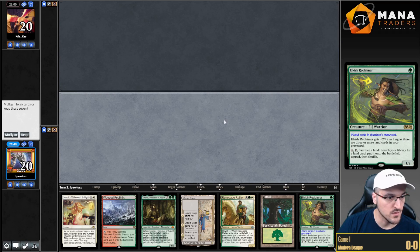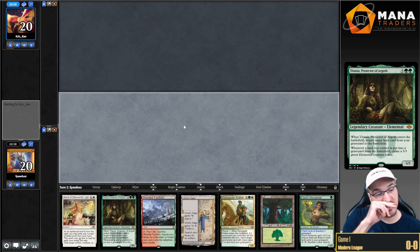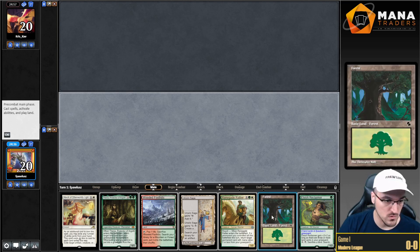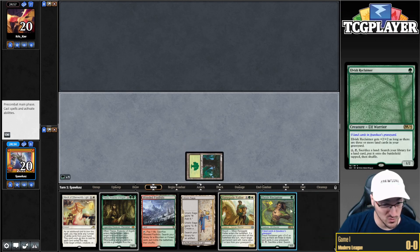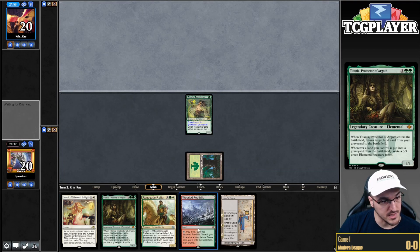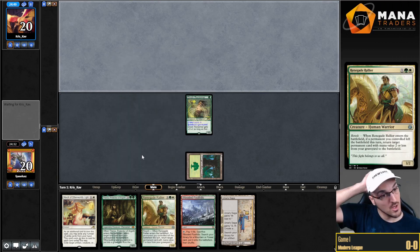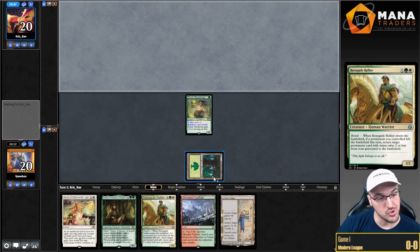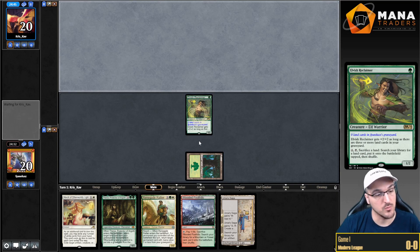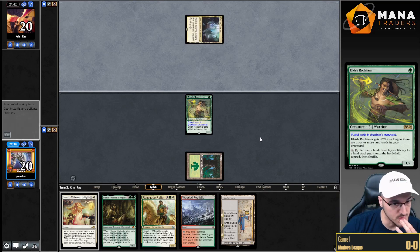Alright, round one. Turn one Reclaimer — don't mind if I do. So we can go turn one Reclaimer. I guess turn two fetch a land and go, since I kind of want to save the Foothills for Renegade Rallier. If the Reclaimer doesn't die, we can get a fetch land with the Reclaimer. That's also fine.